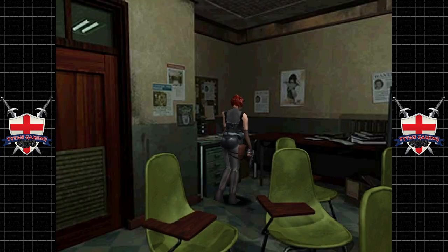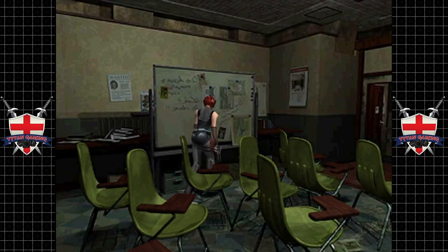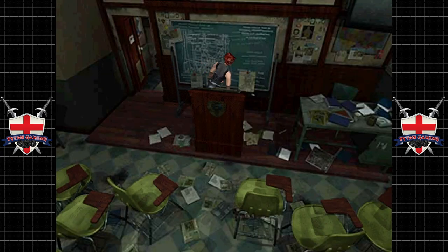There is an ink ribbon there but no, as much as I want to pick it up, we're not going to because it's a waste of item space and all that. Now is there any bullets or anything here? No. Savage. What about in this room?